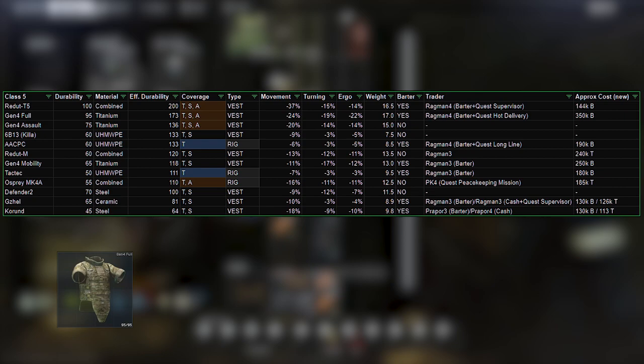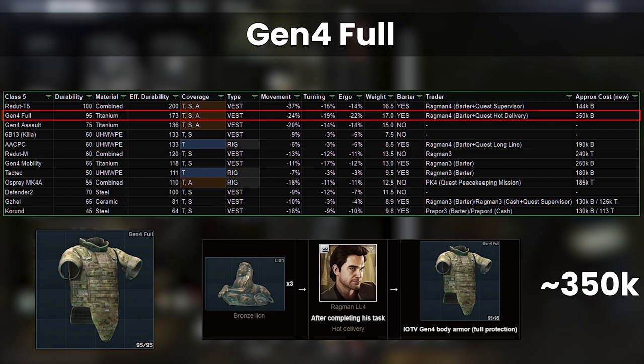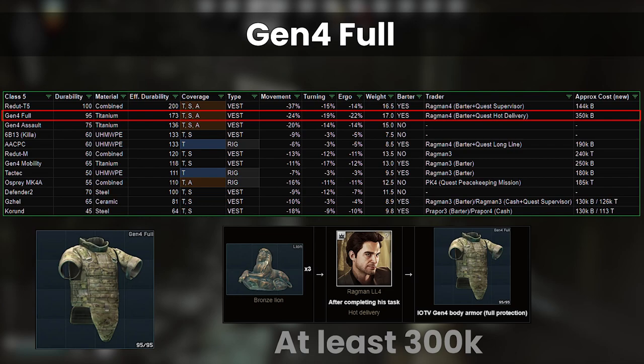The Gen 4 Fault for 3 Lions is just silly — way too much. It's quite volatile but at around 350k it's just not worth it. Part of the problem is that Lions sell to Therapist for 103,000 rubles, so they won't ever go under this on the flea, meaning this will only ever be at least 300,000 rubles to buy.